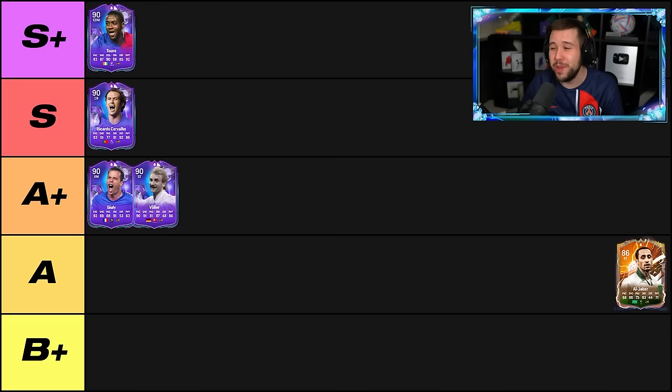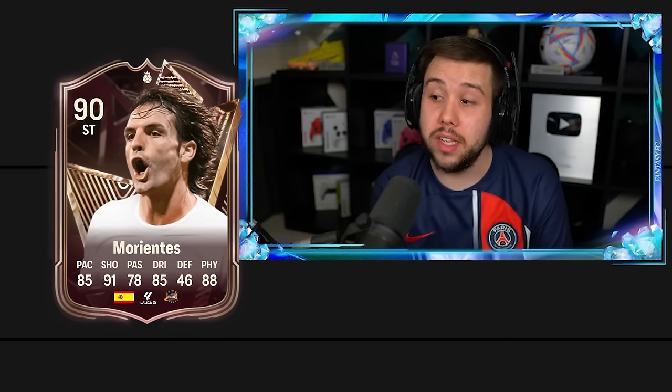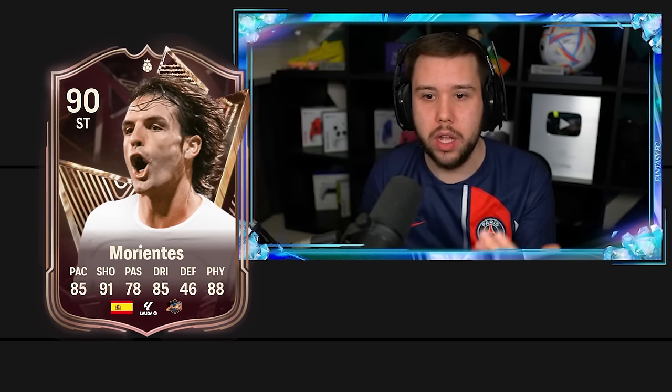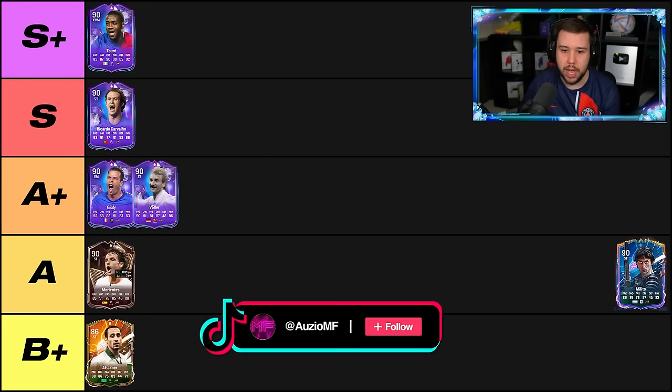Aljabar — even though he has got the Finesse Shot plus, and we all know how good that Finesse Shot plus is in this game, I feel like the card is just not good enough. We have to put him all the way down into the B plus tier. Morientes is solid — shooting wise, very nice, good heading ability as well. I just feel like a better striker is that Foot Fantasy Vola. So I'm going to put Morientes just a level below in the A tier.